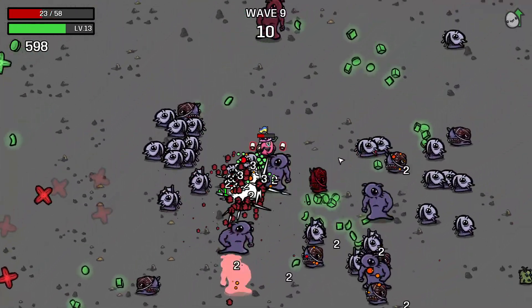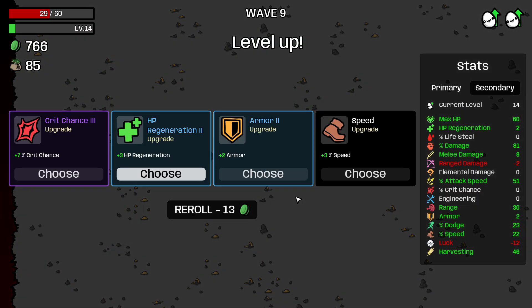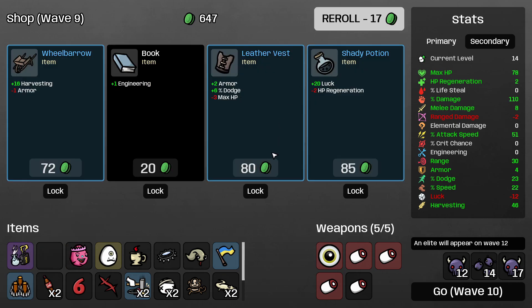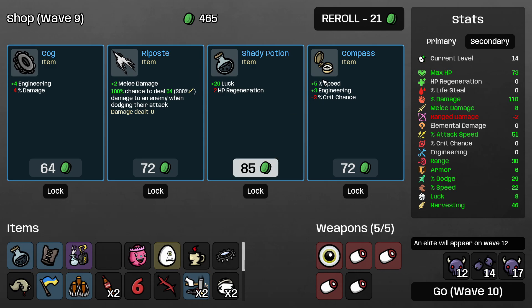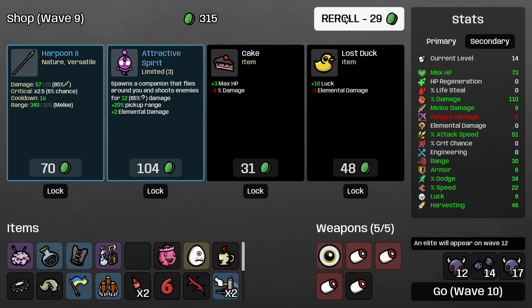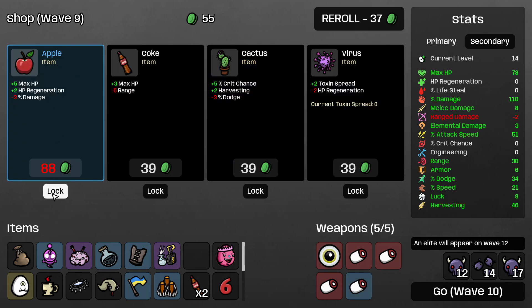Oh no. Terrifying. Absolutely terrifying. I need the armor. As much as I want the regeneration, I need the armor. We're taking the HP. Absolutely taking this. So good. I'm not going to take another one — I just don't want to be negative luck. I'm not taking elemental down. I want it so bad. I'm going to take one — it gives elemental. I'm sorry. Probably take that as well. Wave 10.